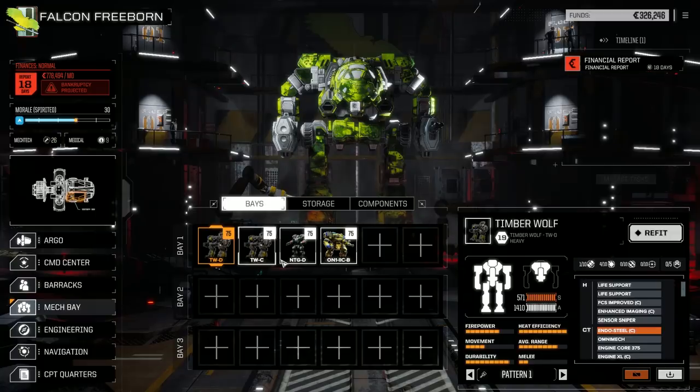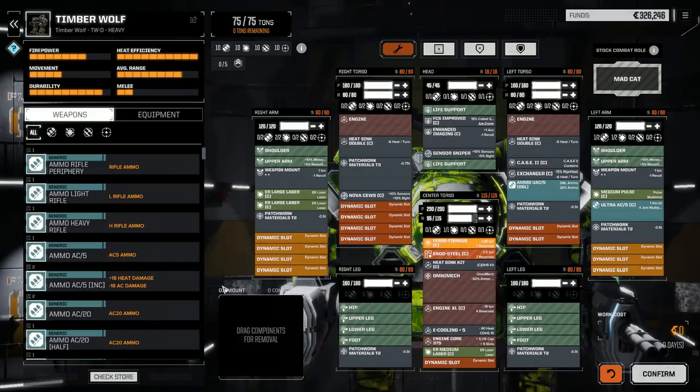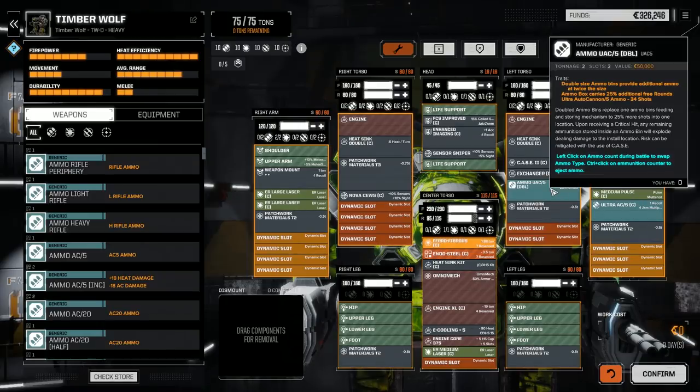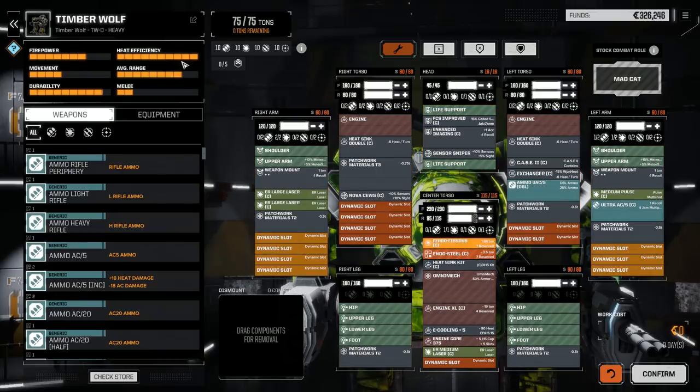I'm going to step through what I did with the lance so you can see the loadouts. The new Timberwolf D — the C was the one we had before, we picked up the D I think in the last mission. If we refit this one I'll show you what it looks like. The D we saw had a couple of ER Larges and an Ultra 5 on it, so I tried to load this out very similarly. We've got weapon mounts in both arms for bonus accuracy, an Ultra 5 with a double load of ammo — about 17 turns of ammo.